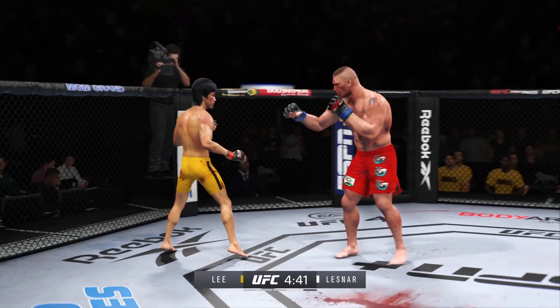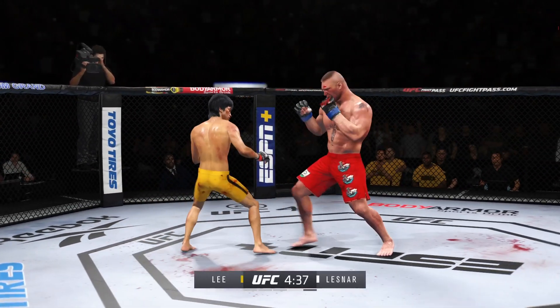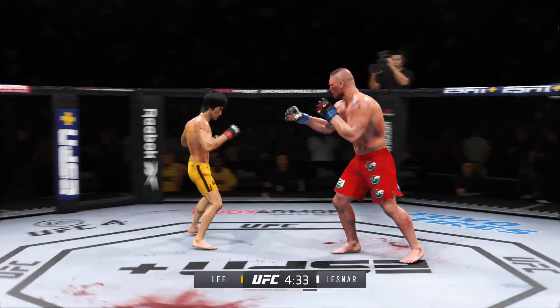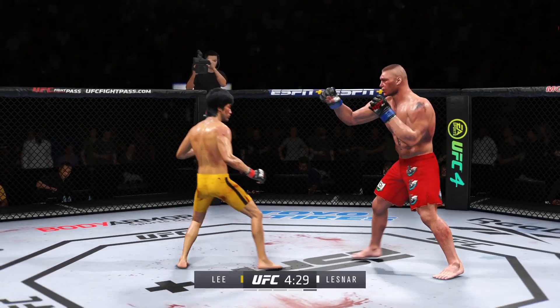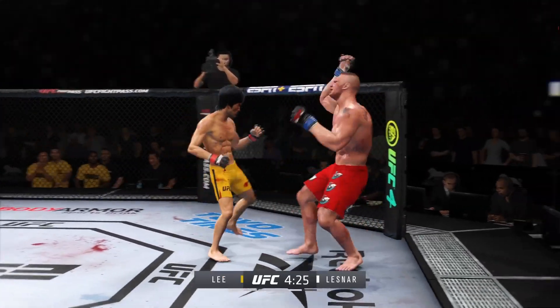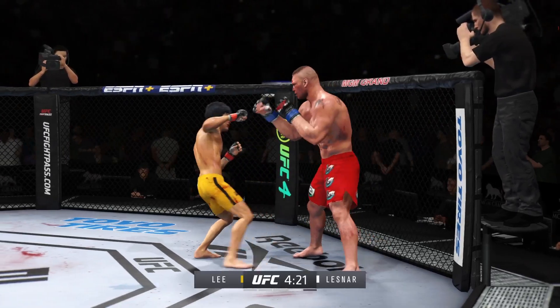Look at him working and trying to shut the liver down. He hasn't really showed any signs of slowing down tonight and continues to connect on a high volume of strikes. Wicked nice leg kick there — can't take too many at all. He continues to mix it up, going to the head and mixing in some body shots.